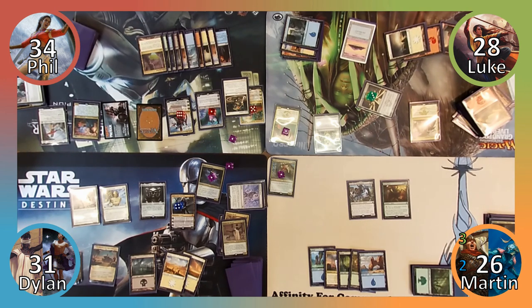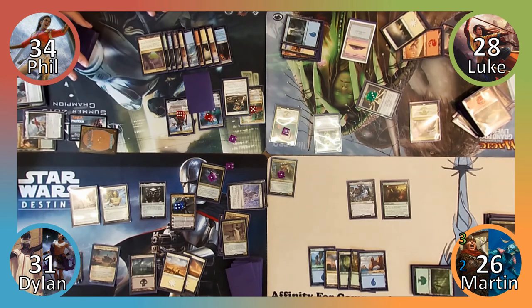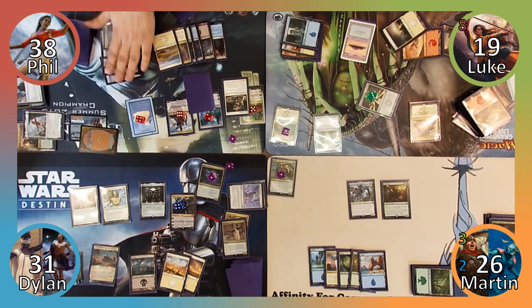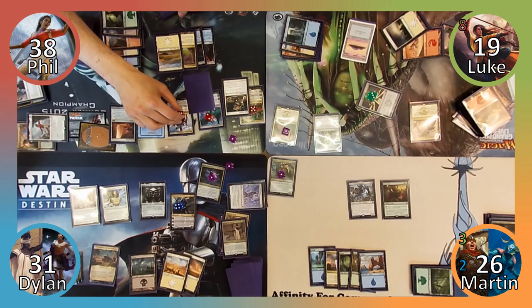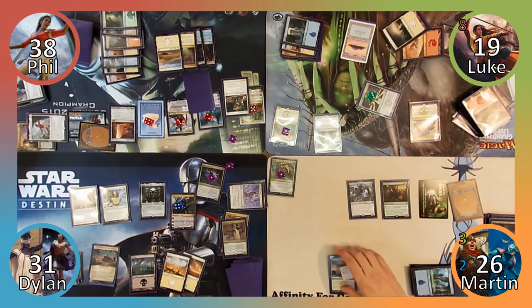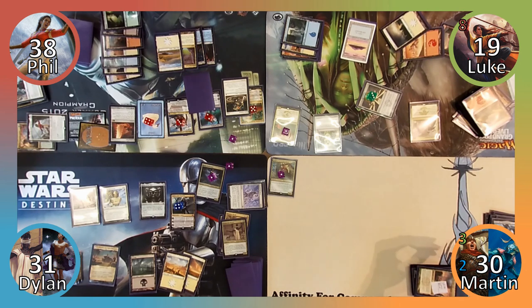Phil draws for turn, and Luke draws as well. Phil then activates Ugin's plus one ability, creating a 2/2 spirit token and exiling the top card of his library underneath it. Phil then moves to combat, attacking Luke with all of his creatures that are able to do so. Luke takes 19 damage, Phil gains four, and Phil moves to his second main phase. He casts Migratory Route, creating four 1/1 Birds with flying, plays a Plains, and remembers his Rashmi trigger. Phil reveals the top card of his library to be Nicol Bolas, Planeswalker, which he puts into his hand. Next Phil casts Trading Post, making the most of Ugin's cost reduction ability. Phil activates Teferi's minus three ability, targeting Krav. I respond by creating two 1/1 Insect Tokens with Ant Queen, then sacrifice all four of my creatures to Krav's ability. I gain four life, draw four cards, and Teferi's ability fizzles without a target.